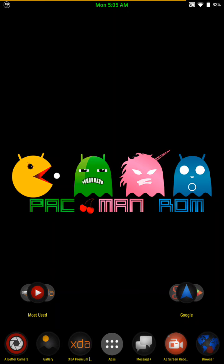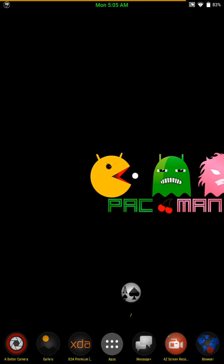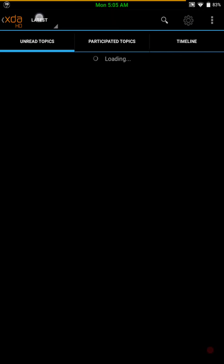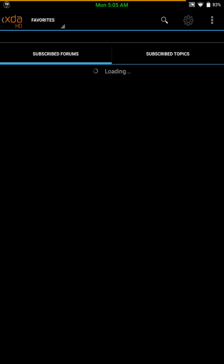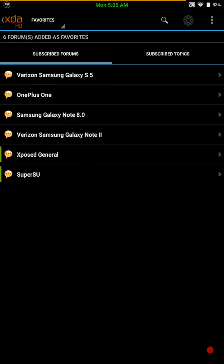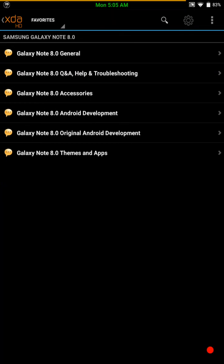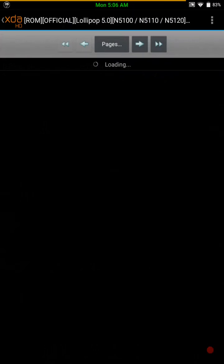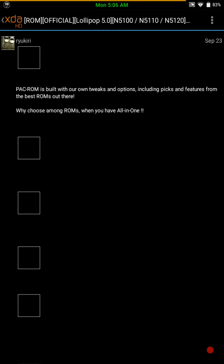This is a custom ROM for the Samsung Galaxy Note 8.0, basically the Wi-Fi version. I can never pronounce the name right so I'm just going to go to the site on XDA's forum and show you. As you can see, the developer's name I would pronounce as Ryu Kiri.